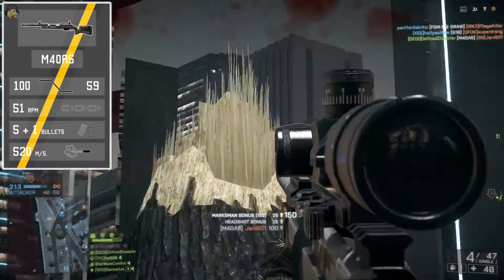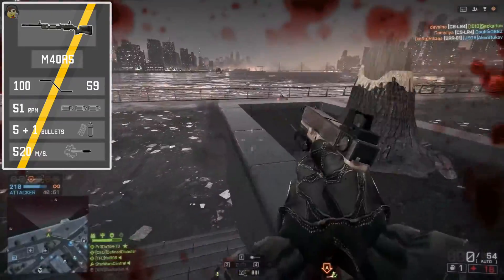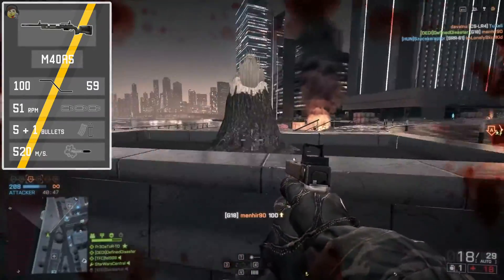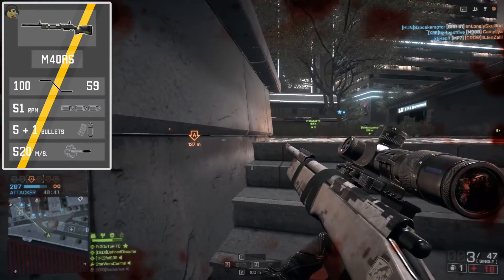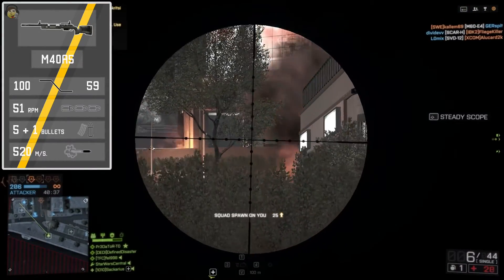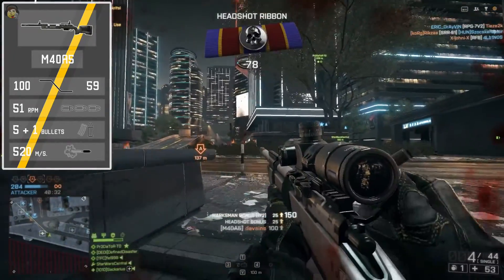In a sniper duel, this can actually make the difference. If both of you hit a body shot, you can be sure that when you line up your next shot, you'll have your shot in before he can fire his — which is, of course, quite an advantage. To compensate for this, we have a smaller magazine size at 5+1, 6 bullets in total. You're going to be hitting your reload much more frequently with this gun than with something like a JNG-90, which has 10+1, 11 bullets in total.